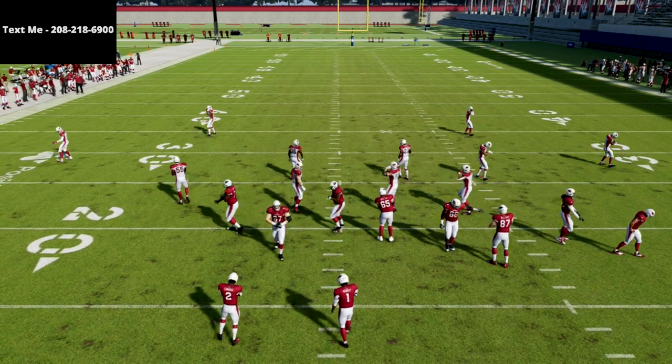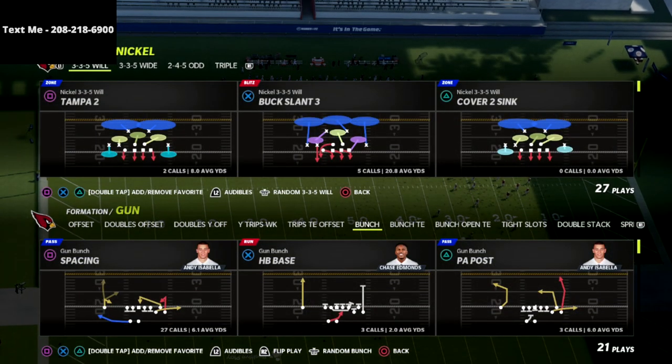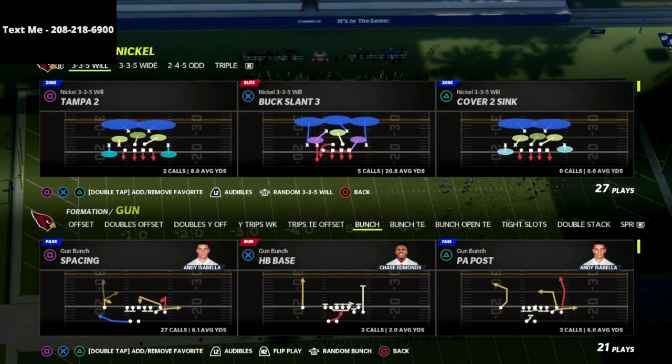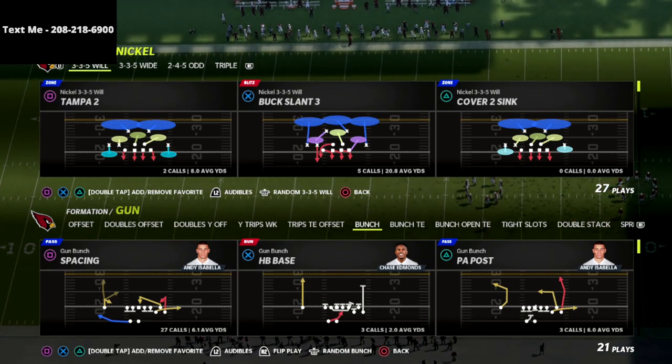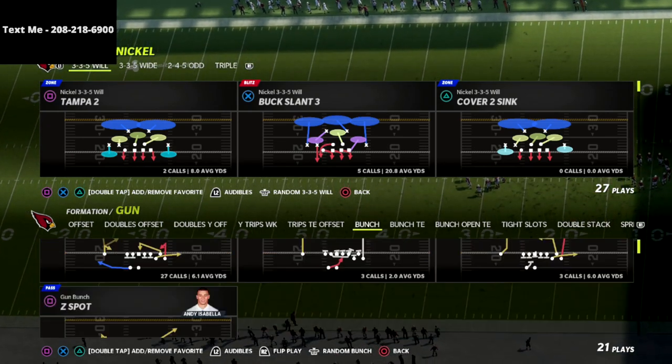What's going on guys — I wanted to show you a real simple blitzing concept that you can use out of the Nickel 335 Will. This is going to get pressure against gun bunch whether they max protect, whether they block a running back, block a tight end, or just don't block anybody whatsoever. This is a really effective basic blitz concept that I really like to use.